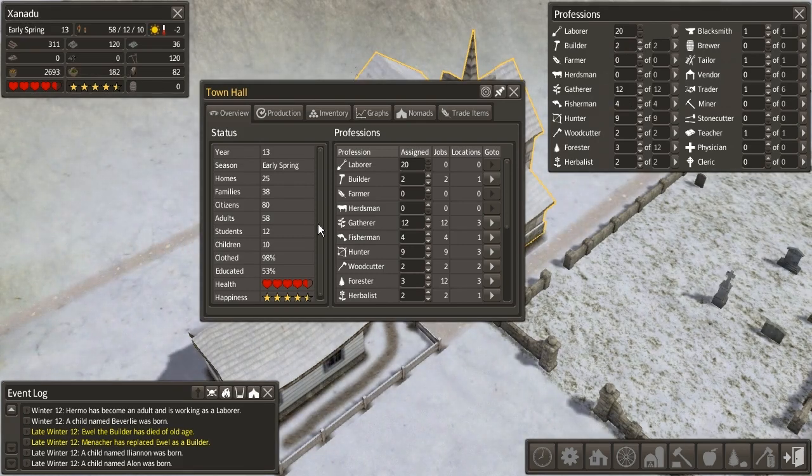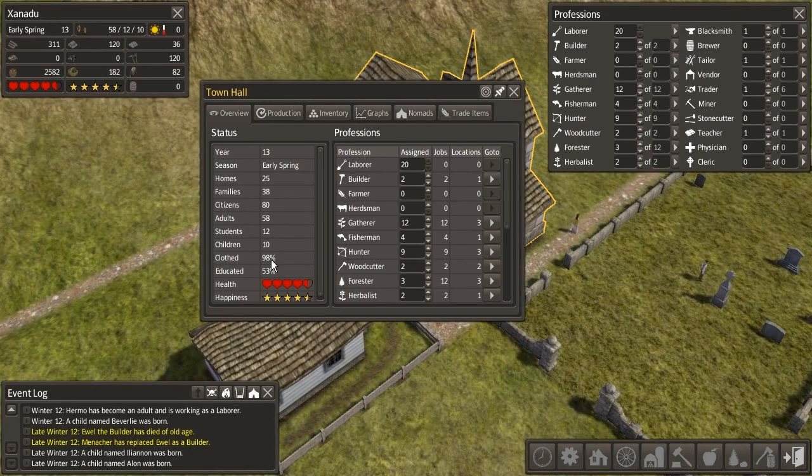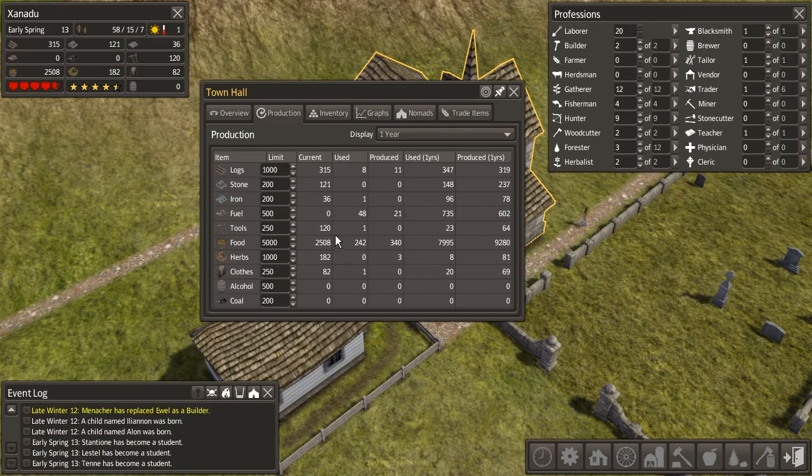The town hall shows us information like how many homes and families we have, our total number of citizens, adults and children. We have 98% of our people clothed — there must be some new citizens who don't have jackets yet. Only 53% of them are educated, which is interesting. As our population ages and old people die off, we'll have a fully educated workforce, which would be really nice. We can check our production of all our different resources — how many are being produced and how many are being used in a current season. In a year, we produced almost 10,000 food and only 8,000 was actually eaten, which is very good to know.